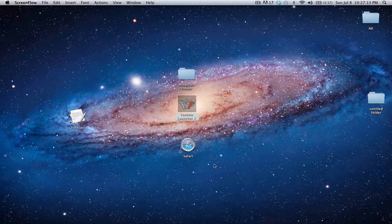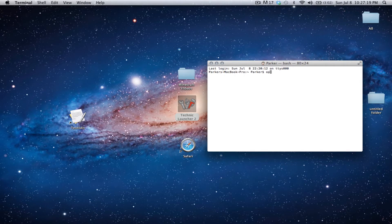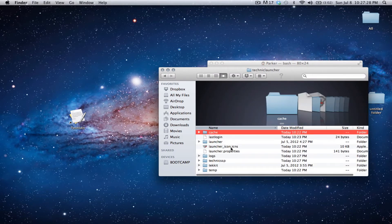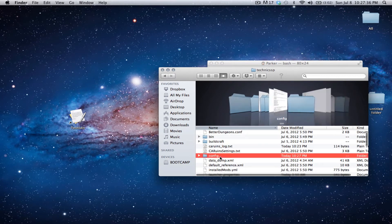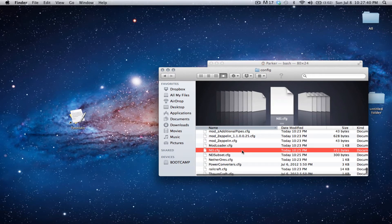Now let's go into Terminal. Open that up, type in 'open library', press enter. It'll open this up — go to your Application Support, go to your Technic Launcher, go to your Technic SSP. Now you're going to want to go to your config. Scroll and find your NEI.cfg.